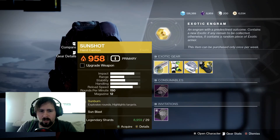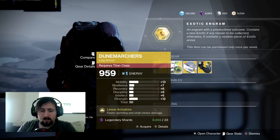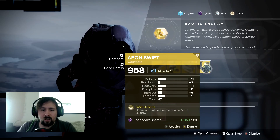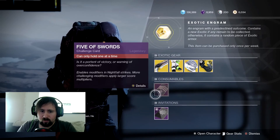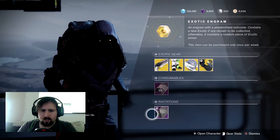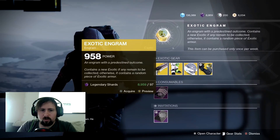This week he has the Sunshot, the Dune Marchers for the Titans, the Eye of Another World for the Warlocks, and the Aeon Swifts for the Hunters. Also, Five of Swords, which is useless now, and Invitations if you haven't done it. And his usual Exotic Engram.